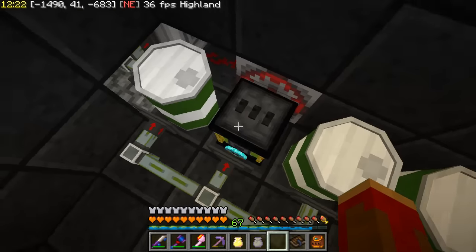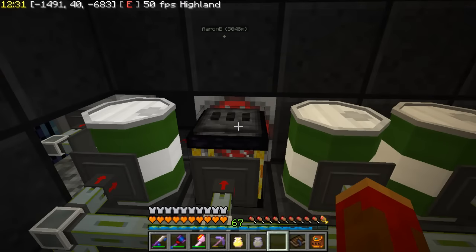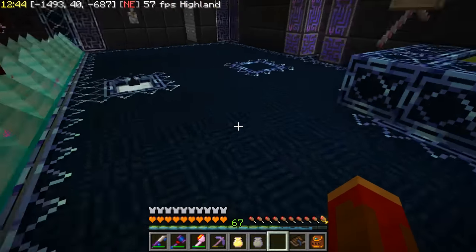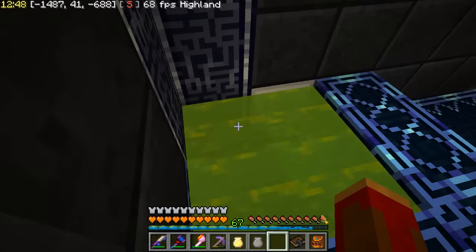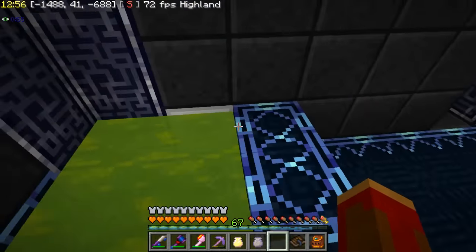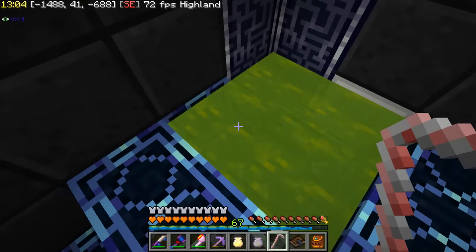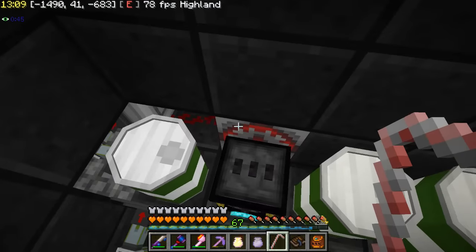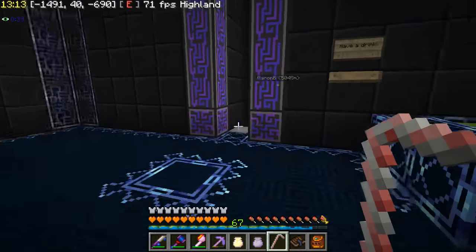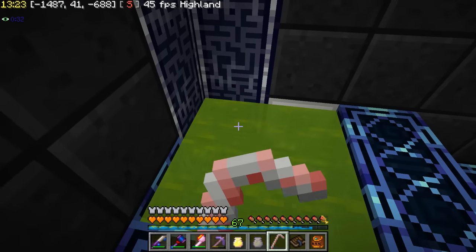I've got the ender tank right here. All the stuff comes in this way - the mob essence goes directly into the ME as well, into the extra cells. This drum feeds this floodgate for our little pool that we can drink from. One minor note: the floodgate had a hard time with block updates - I would drink and the block wouldn't get replaced. I fixed that by putting a little redstone clock back here with a simple redstone signal, which keeps these updated and refreshed.